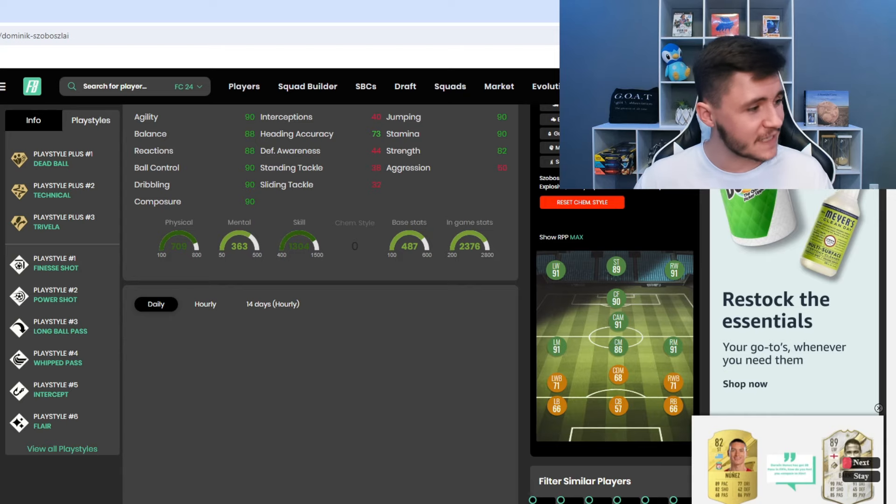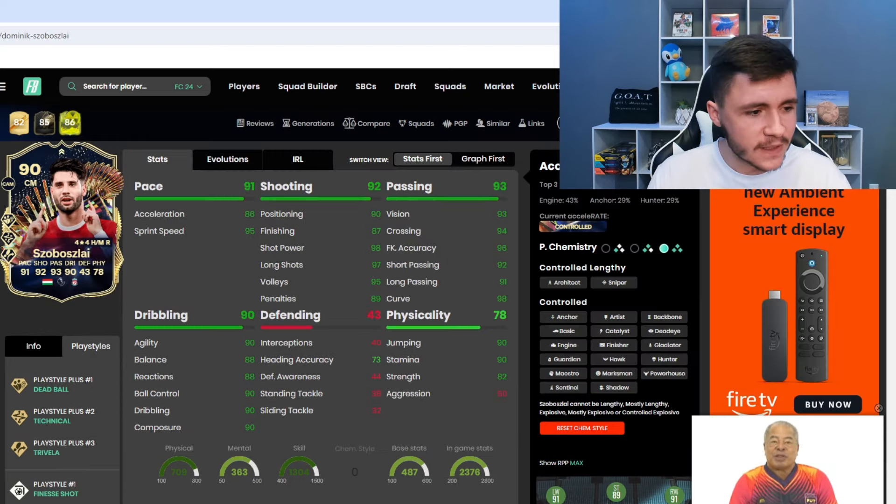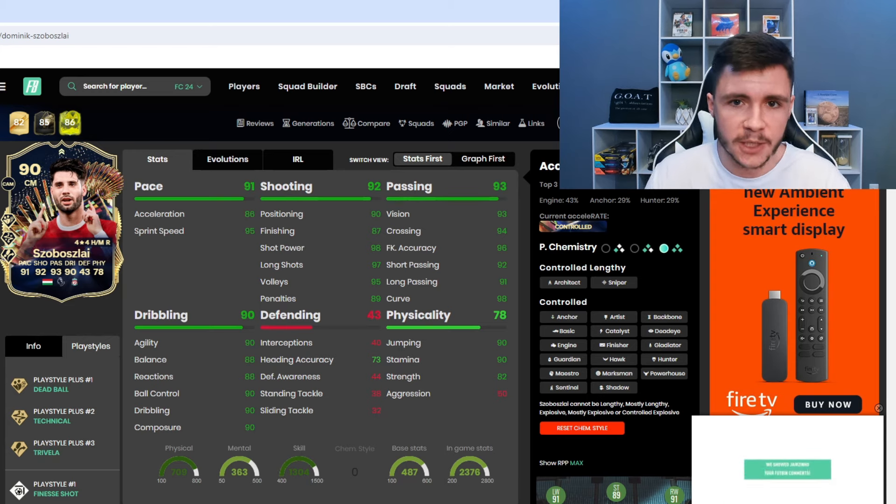He does also have the finesse shot, power shot, long ball pass, whip pass, intercept, and flare play styles. He can have the controlled lengthy and controlled acceleration types. And when it comes to chem styles, I do think that the engine is probably your best option.